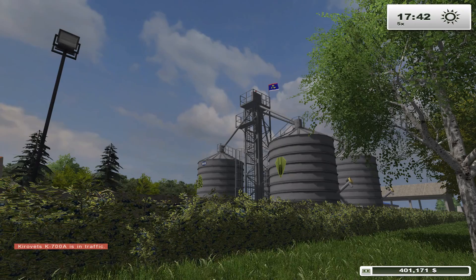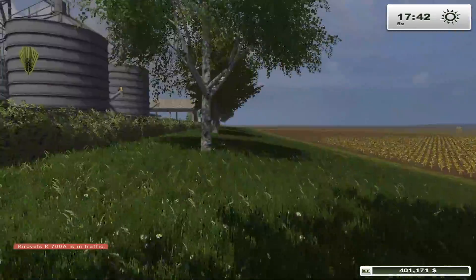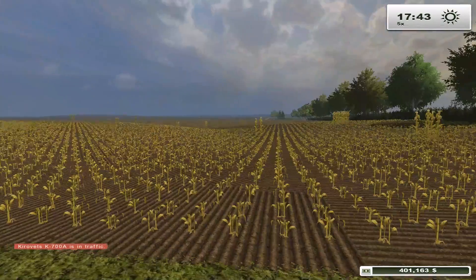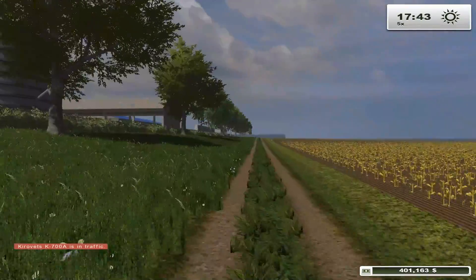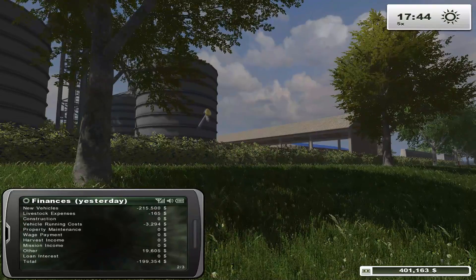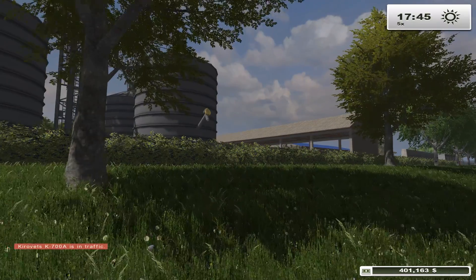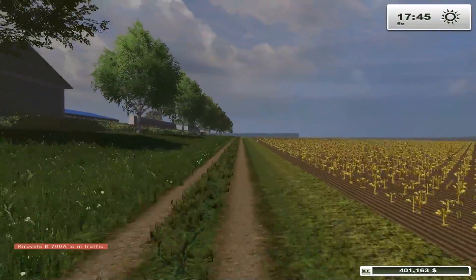Welcome to this edition of Let's Play Farming Simulator 2013 on the Serbian farm. Our corn has been fully harvested - there's little bits and pieces but nothing that can't be plowed under. We currently have $400,000, which is a crazy amount. We sold some of our corn and we still have 47,000 - 46,837 liters of corn in our silo, and we're not gonna sell that at the moment.